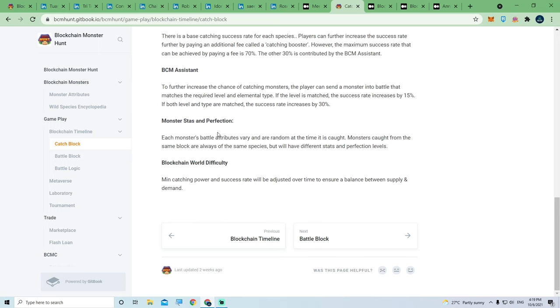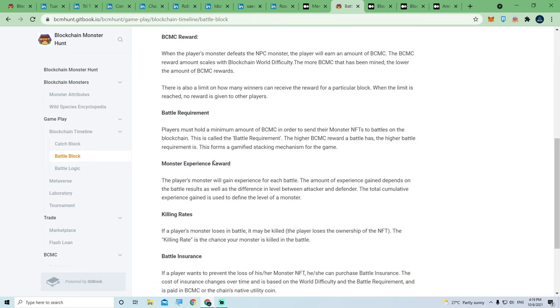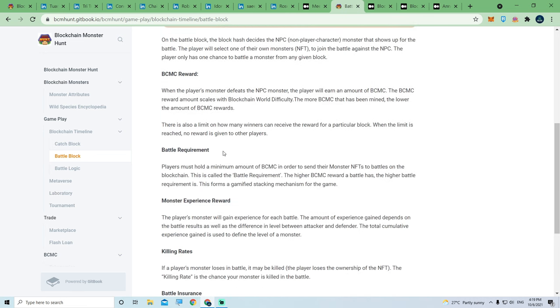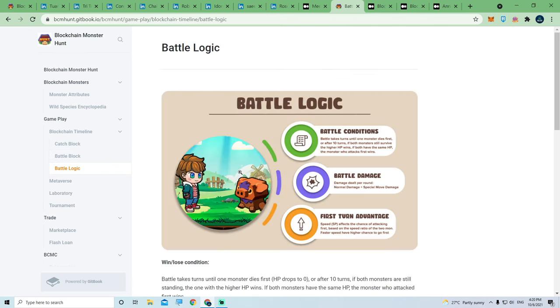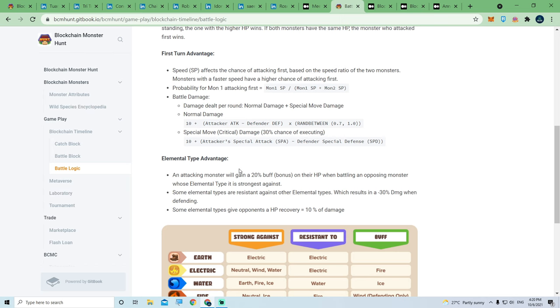The higher the perfection of a monster at the same level, the stronger it is. For the battle block, there's a killing rate: if a player's monster loses a battle, it may be killed and the player loses ownership of the NFT. The killing rate is the chance your monster is killed in battle. To protect against this, you can pay BCMC to buy battle insurance so that if your monster loses, it won't die. I won't go through the full battle logic here — you can read the details on the white paper.